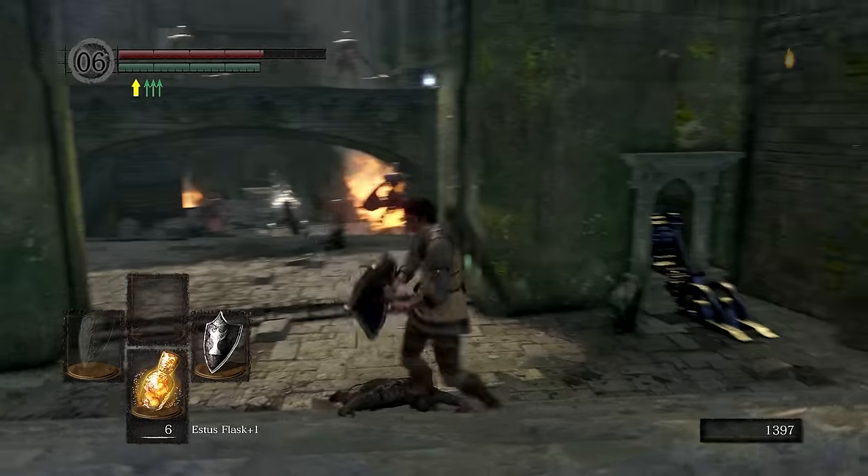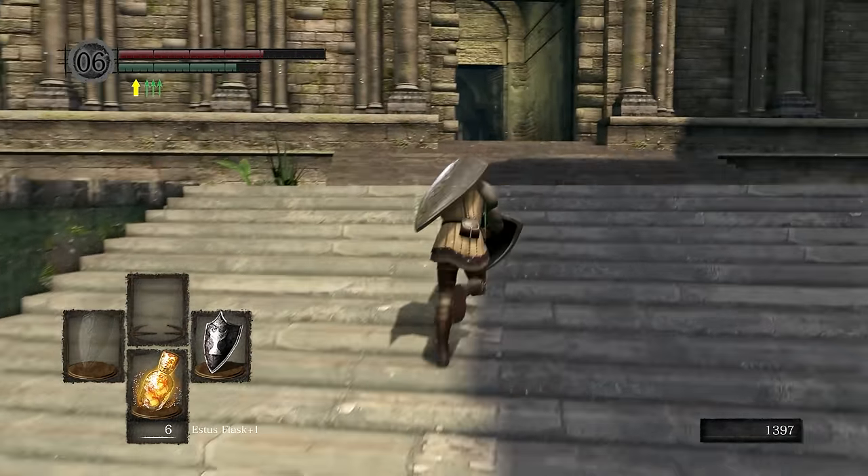Thirdly, grab the basement key. With these last three preparations done, we can take on the Bell Gargoyles.